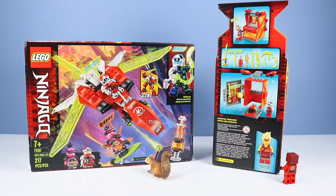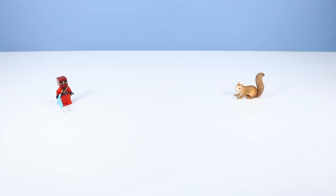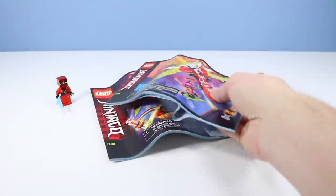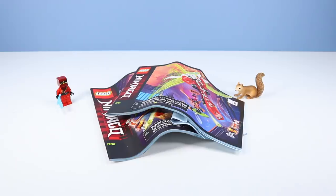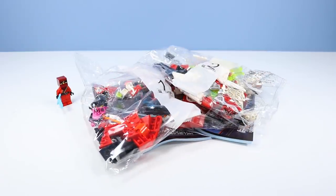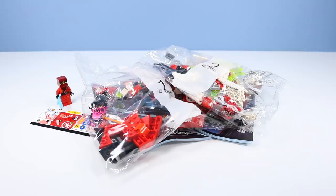On the back of the boxes, there's the jet mech and the avatar of Kai. Wait a second — if he's the avatar, what am I? Inside the box, we have instructions for the mech and instructions for the jet, both a little curly. Bag 1 of pieces, bag 2 of pieces, plus some mech jet stickers. Lots of two-in-one building today. Let's get right to it.